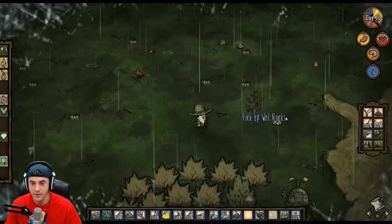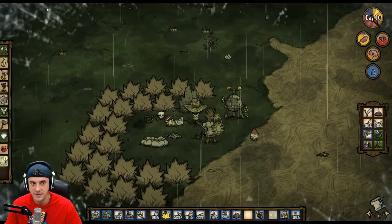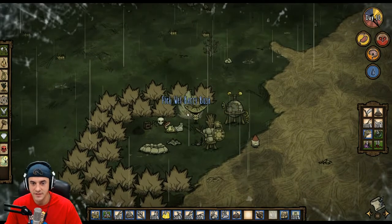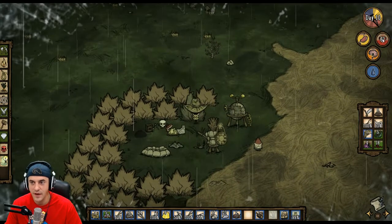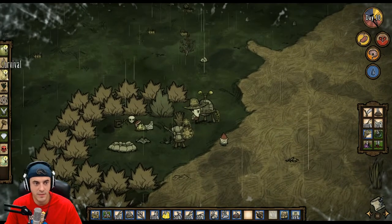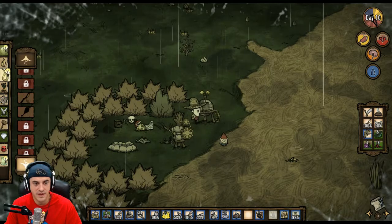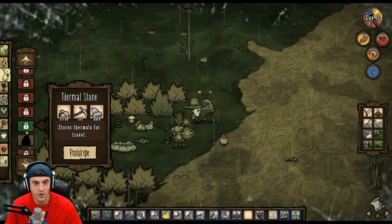Right now this is concerning. See around the edges here? It's frosty. It's very frosty. I don't know why that is. Let's see what we can make here for survival purposes: bird trap, fishing rod, thermal stone.